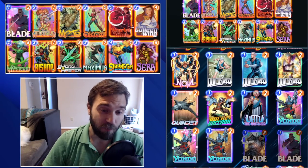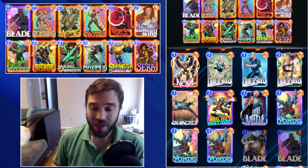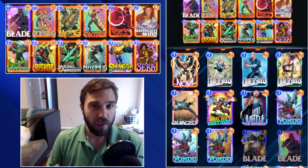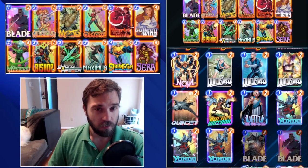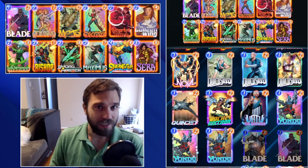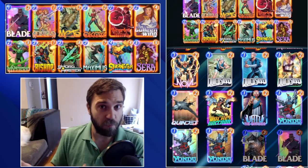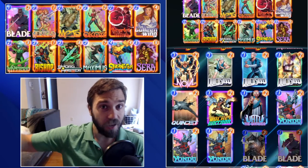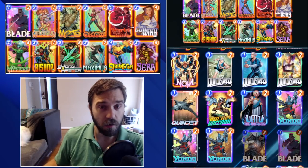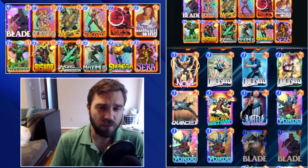Hello everyone, TLSG here back again with another daily Marvel Snap video. Coming off of yesterday's really high roll, high reward type deck list, we have one that's been around for quite a while — it saw a lot of popularity, then kind of died off. Today we're covering the Sarah Miracle, which is like a Death Wave deck. It aims to be extremely consistent at pushing a relatively decent amount of power onto the board, but it doesn't have as high of a ceiling. It can compete with opponents' low rolls very well.